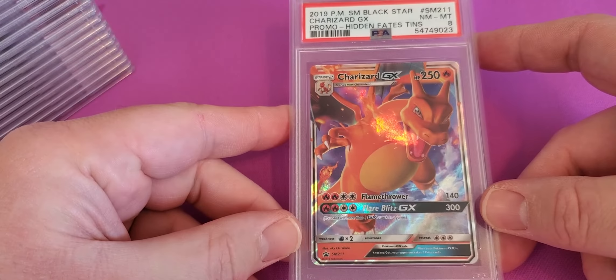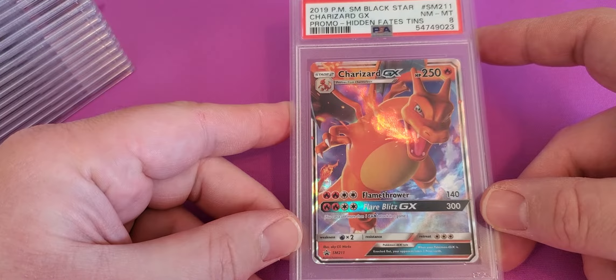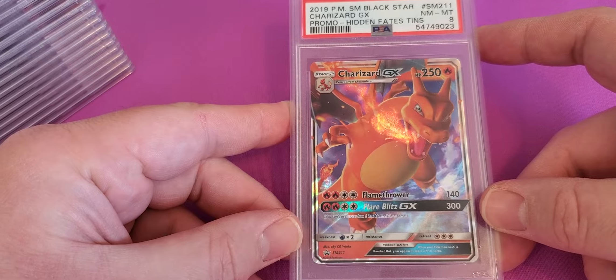First up, we have the Charizard Hidden Fates. I sent in like 6 of these. This one hit a Near Mint 8.